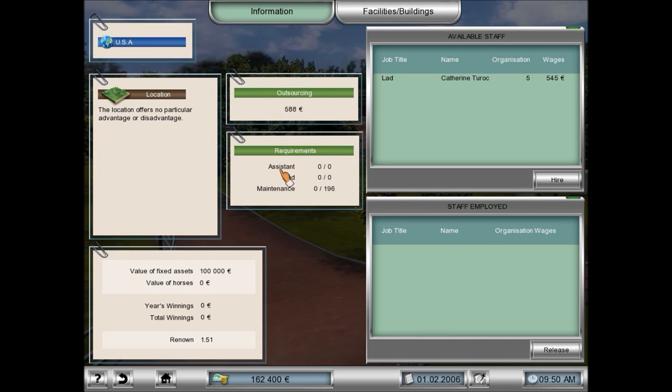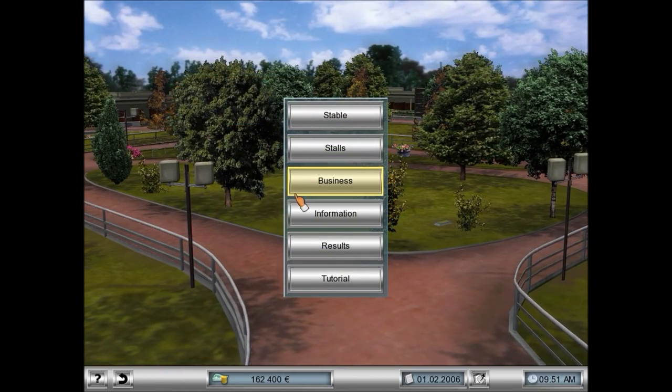We also need an assistant — more like a manager. If we don't have a manager to manage these guys, we have to outsource one and their efficiency isn't as good. Right off the bat we have a lad, Catherine Turok, who can be in charge of five horses and will charge us 545 pounds a week. Since we can't hold more than five horses and don't even own one right now, I'll just outsource for now.